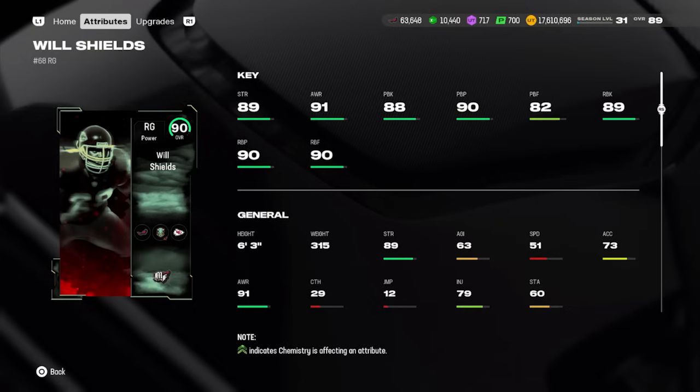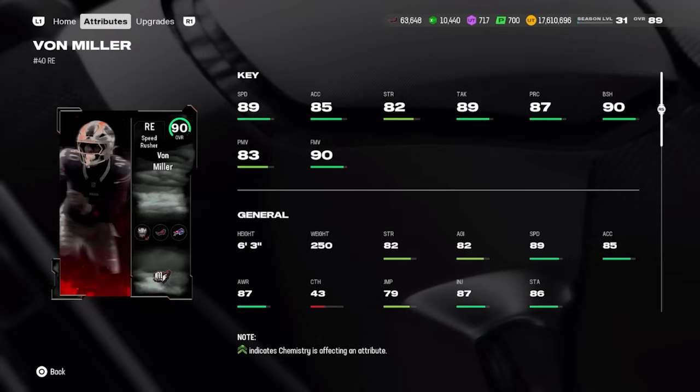If you need a different offensive lineman option, Will Shields is here. A lot of these earlier cards are inexpensive — around 300K and under — so you could just buy one rather than use your BND pick. But if you want to BND him, he's not a bad card at all: 89 strength, 91 awareness, 89 run block, 88 pass block. At right guard he's probably top two at his position — solid card, just not a flashy pick.